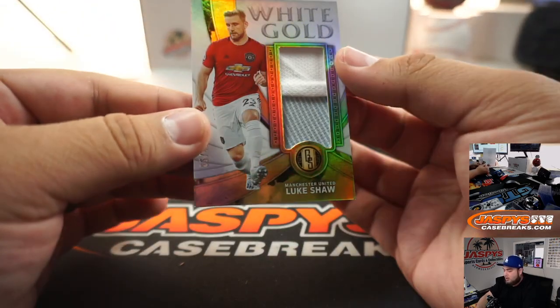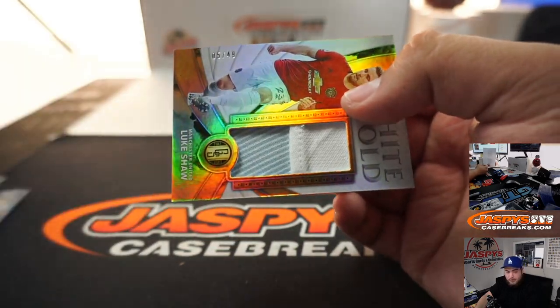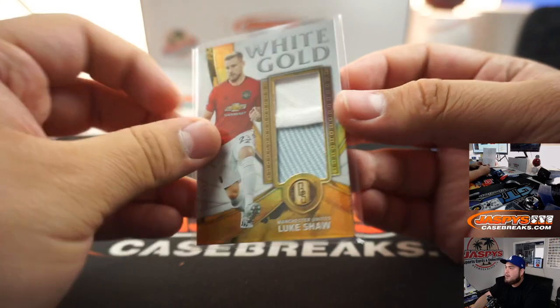Alright, Luke Shaw — nice white gold little patch, five out of 49, going to Barry at spot five.